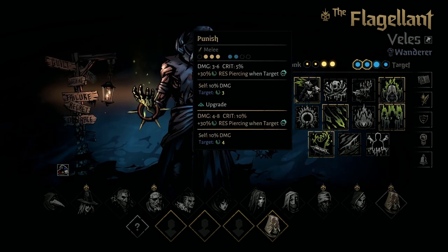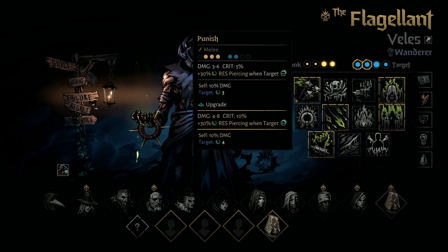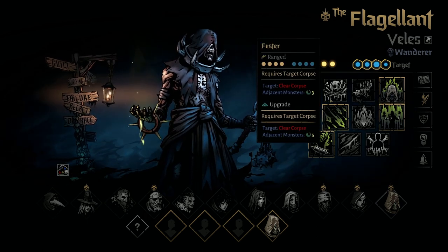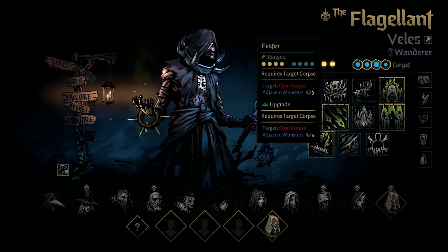Punish is his basic attack. He can hit an enemy, and it'll do decent damage and also apply decent Blight. It can also combo off of a combo token to have a higher chance of applying that Blight. Next is Fester — it's a Corpse Clear. It removes a single corpse and will apply Blight to targets that are around that corpse.